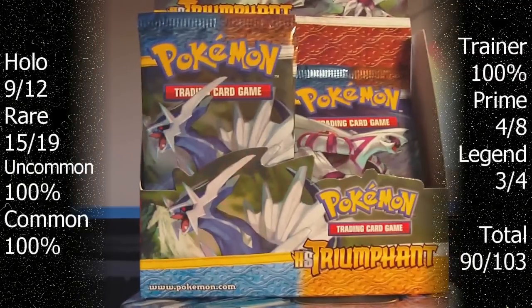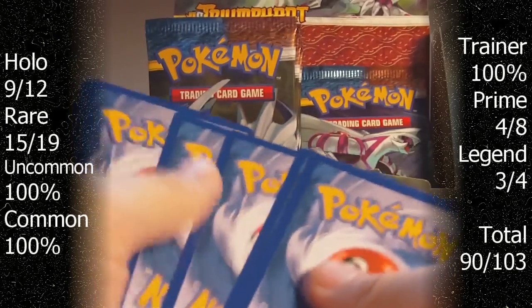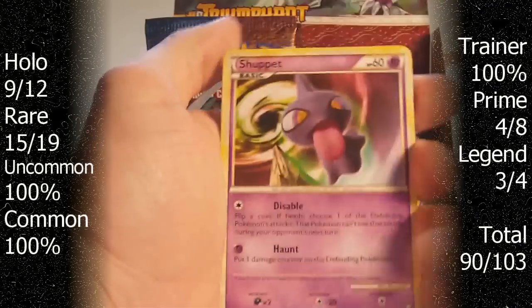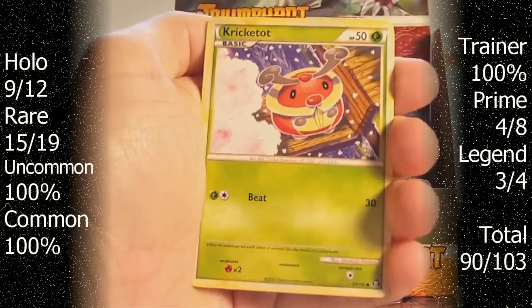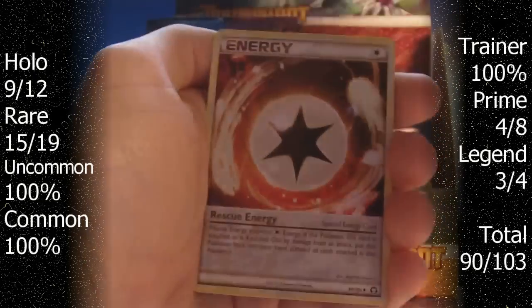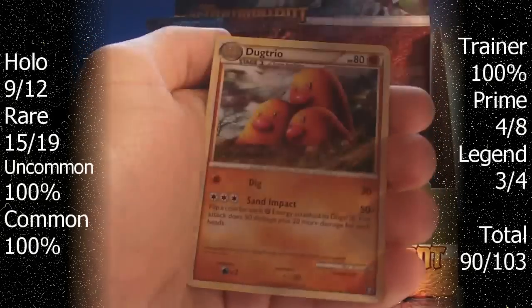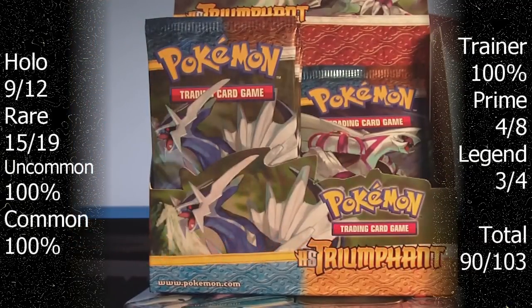Hit the camera there, sorry guys. Shepet, Aeron, Ponyta, Cricketot, Magnemite, Unknown, Cure, Magneton, Rescue Energy. The Reverse is a Seeker and our Rare is a Dugtrio Non-Holo. Pretty boring after the exciting Primes and Legends that I just pulled.